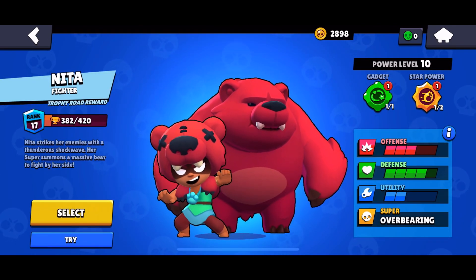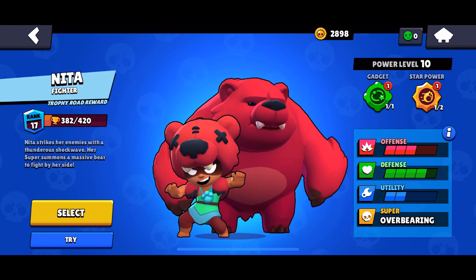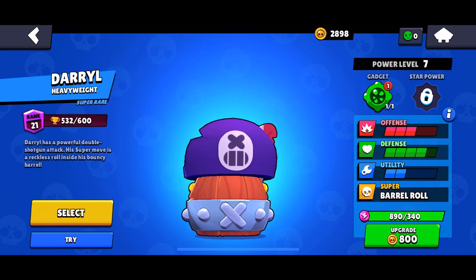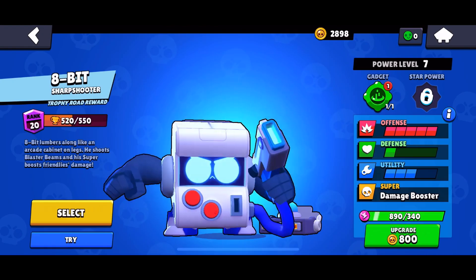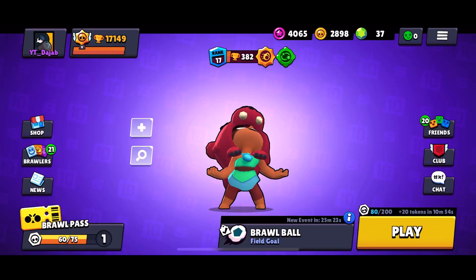So I wanna show her off. Fast forward — if you guys skip the boxes, pretty much what I got is Nita's star power Hyper Bear, her gadget Bear Paws, Daryl's gadget Recoiling Rotator, and 8-bit's gadget, which is really fun to use — it's the one where he teleports to his turret.